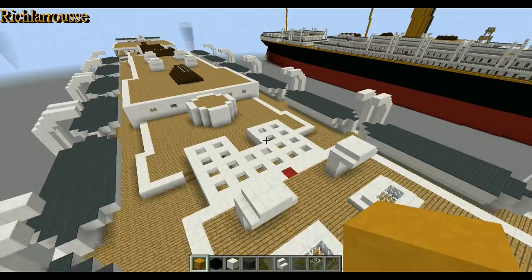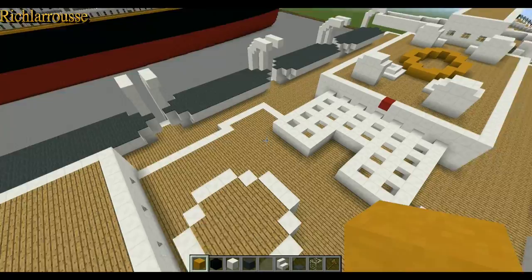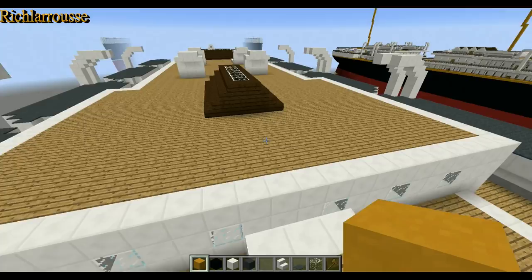And there we go, there's the base of the funnel. Before I build the funnel upwards we'll go and do the other funnel position first, so we'll go to the second deck house which is behind this drum-shaped building here.